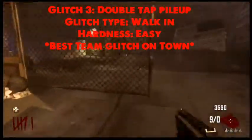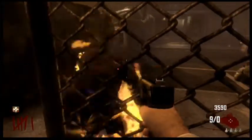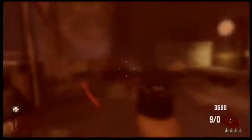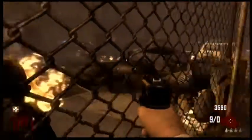This next glitch I'm going to be showing you guys is a very simple walking glitch over by one of the box locations. What you're going to want to do is come over to the spot shown and slip behind the fence as the zombie approaches. If you do this correctly, the zombie will try to attack you through the fence, allowing you to pile up one to two zombies while a friend hits the box in peace.